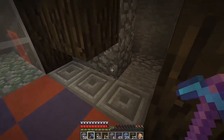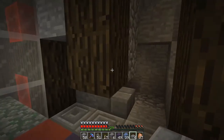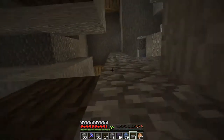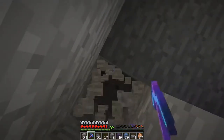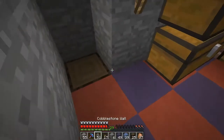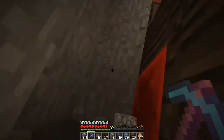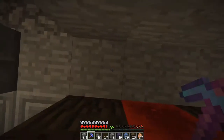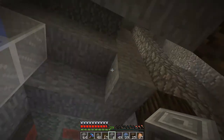Right here will be a hopper lab, so I'll put it right now. There's the hopper, and of course this will be a drop shaft. On the top there will be lots of skeletons. Here will be kind of the same thing as on the other side, going down. Here will be a path with chests — chest, chest, and a hopper — and here will be a wall. This will be a storage room, and at the end I want to have the micro farm.